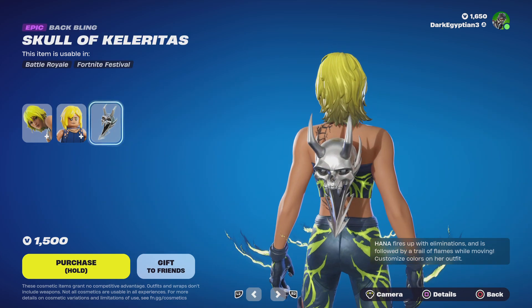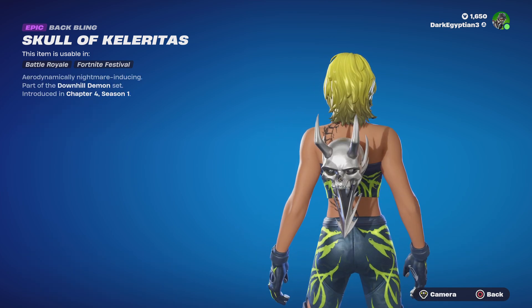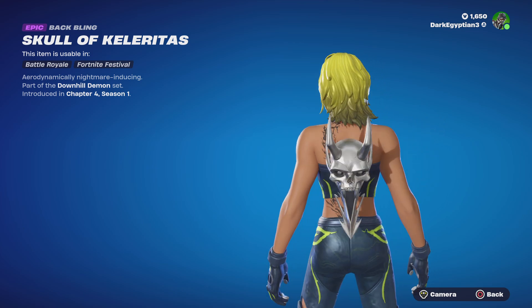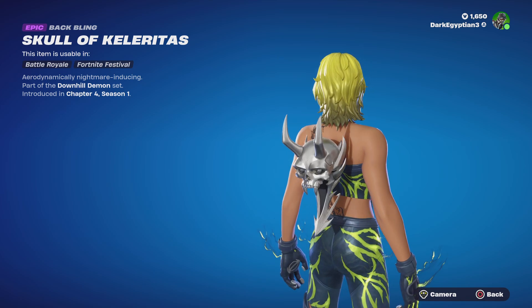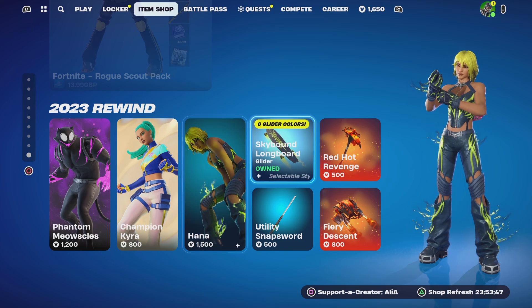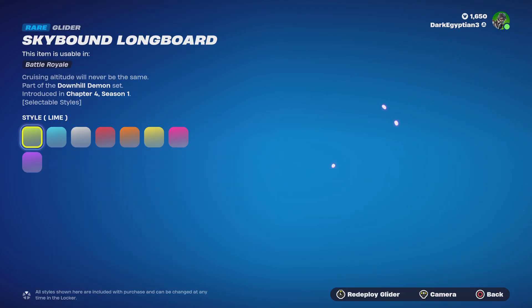Moving on to the back bling, we have the Skull of Teleratos — description reads 'aerodynamically nightmare inducing.' Imagine that as a trophy, what a waste of heaviness! Moving on to the Skybound Longboard: 'Cruising altitude will never be the same,' part of the Downhill Demon set. It has pretty much the same color styles as the skin.